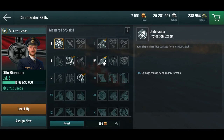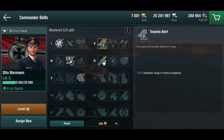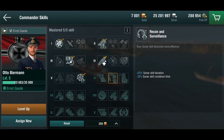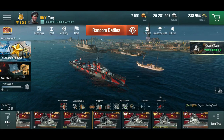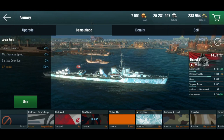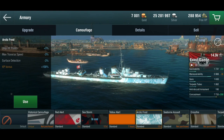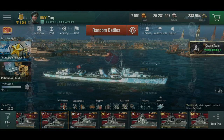Commander Otto Biermann has been going through the destroyer line with me. He's got underwater protection, torpedo alert, preheating, a victorious charge, and daredevil — because this is a brawling ship, as German ships tend to be. I've also put on a different camo, but a very good one available right now is the Arctic Frost, which gives 100% XP bonus every game and improves hit points, traverse speed, and surface detection — a really good all-around combination. All right, let's take her into battle.